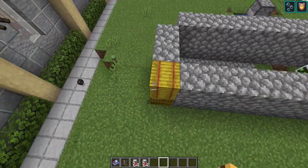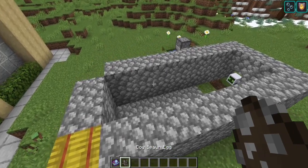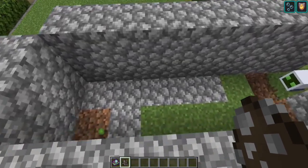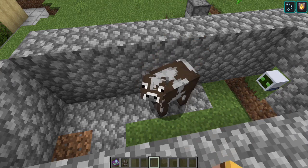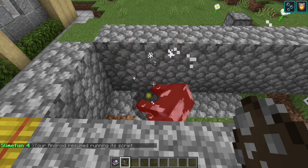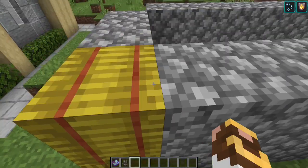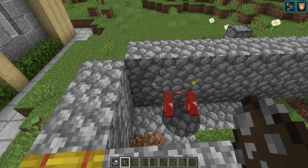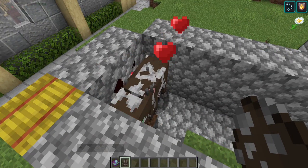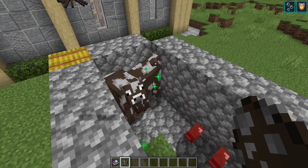The range is six blocks in any direction — I've gone seven and nothing happened. I've also set up an auto breeder and a growth accelerator. Anytime a baby spawns the growth accelerator continues trying to grow it to an adult. Once that adult is within six blocks of my android, it gets killed. The hearts appear because the auto breeder kicks in — seven blocks out the hearts happen, but as soon as it gets within six it's dead. Two adults make a baby and you see the green stars because the baby is being accelerated — it only took about five seconds.